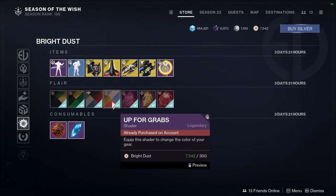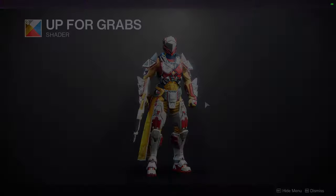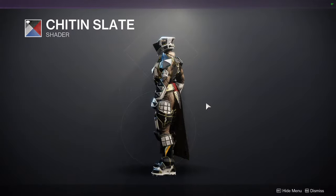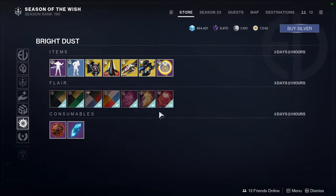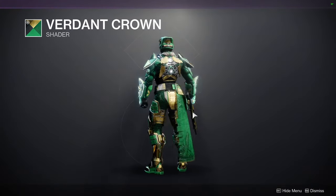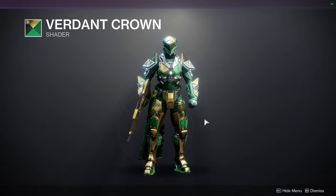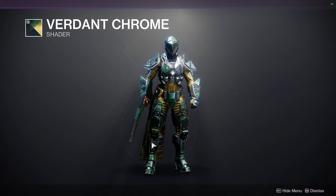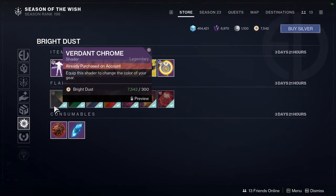Cherry Blossoms we already looked at. Up for Grabs is the McDonald's-looking one. The Chidden Slate shader is definitely worth picking up — it turns off glows or makes them into a solid color. Verdant Chrome Crown — I'm not a fan; the green is too bright and the color combo doesn't work for me.